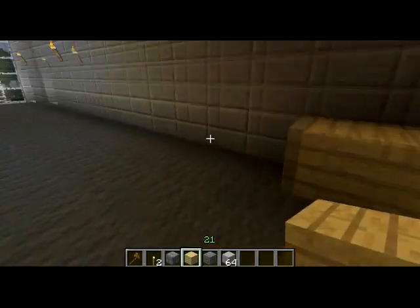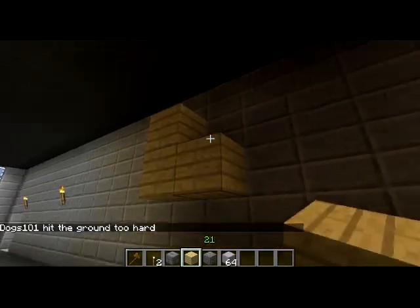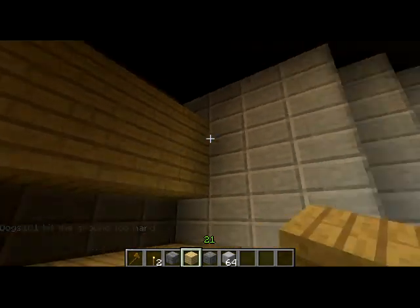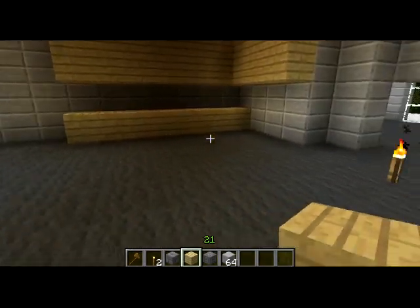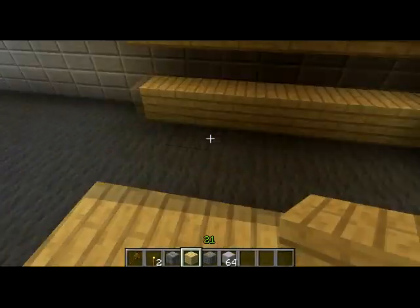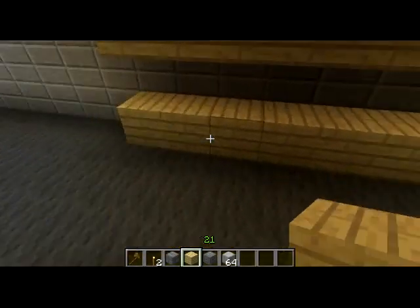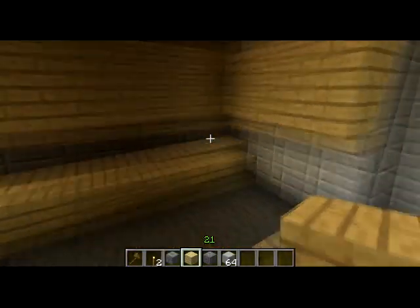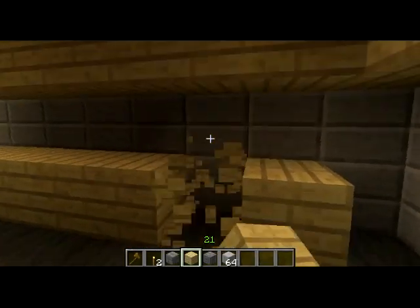We're going to move right into the kitchen to cut down on some time. I'm doing double-headed cabinets up top — sometimes I like doing one block for cabinets, but most of the time I like two. It just looks more complete that way. Instead of doing a U-shaped kitchen like I usually do, I'm going to keep it open with a little island breakfast bar. It's going to look like a U-shape but it's actually going to be just a straight open kitchen, which is kind of nice and easy.